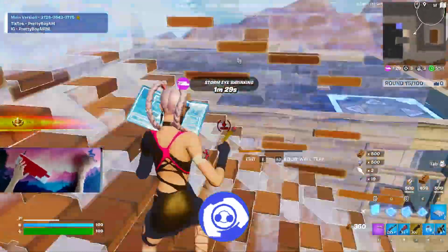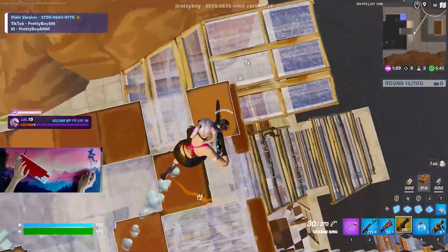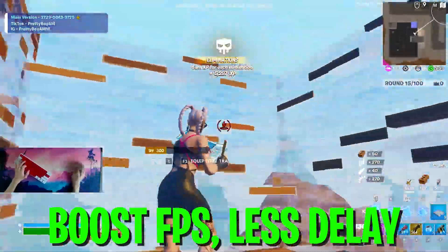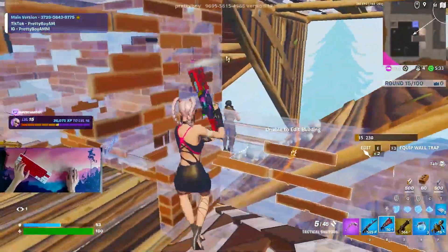In today's video, I'm going to show you a few brand new tweaks for your low-end PC in Fortnite Chapter 3 Season 4 to make sure you can get even 240 FPS in Arena. I'm going to show you exactly what tweaks those are, how to apply them, and where you can get them. I also prepared a brand new updated version of the game user settings for low-end PC, so make sure to watch the whole video and let's get straight into it.